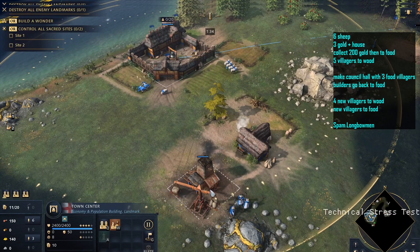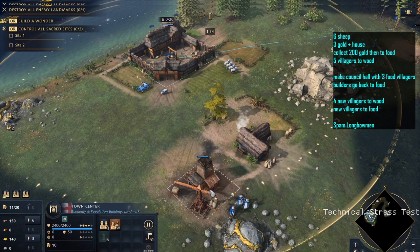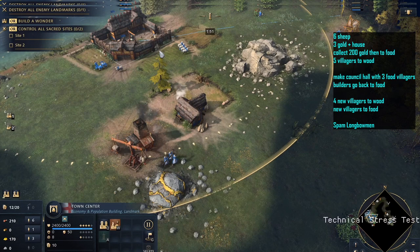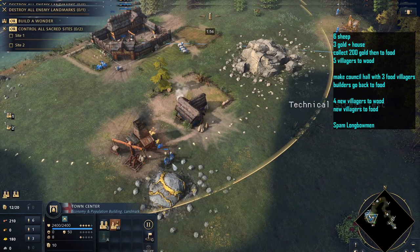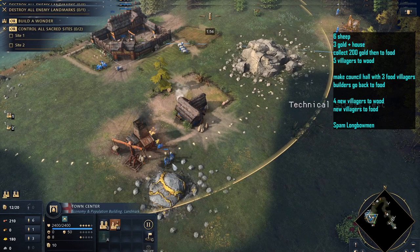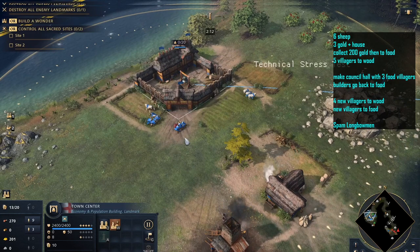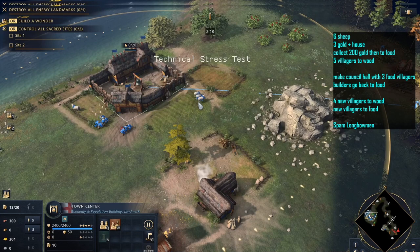We're just sending the first of the five villagers over to wood now — four more to go, and then we'll be at a stage where we can look at starting to build the landmark. You can see in the bottom left corner we've got 170 gold, so we literally only need just one more drop-off from each of the gold villagers. Then we send them over to sheep, bumping us up to nine on food. We're just waiting to get up to 400 food and then we should be able to build the first landmark.